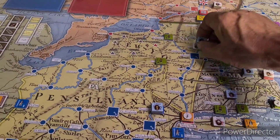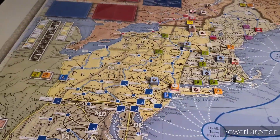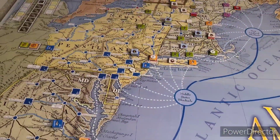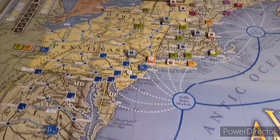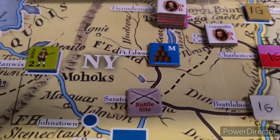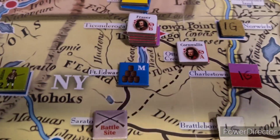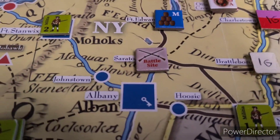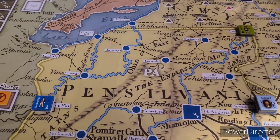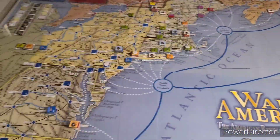He will move into the space with Knyphausen and his two German strength points. Washington bailed out of Fort Edwards because he has to get his spot cleared - if he gets a bad result he's up a creek. Move on out and attack Saratoga. There's also a key space there - I think that magazine is from Ticonderoga, so we'll just get rid of it. That magazine must have stuck with Washington's stack when I moved him.